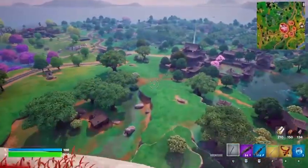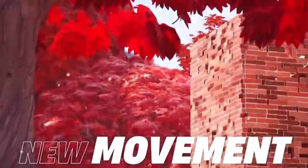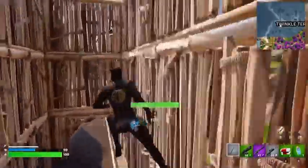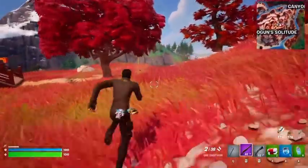Now, this is where things really start to get moving — literally. There are four new movement mechanics this chapter: Ledge Jumping, Roll Landing, Wall Scrambling, and Wall Kicking. Firstly, Ledge Jumping allows you to cover more distance when sprint jumping off a ledge.